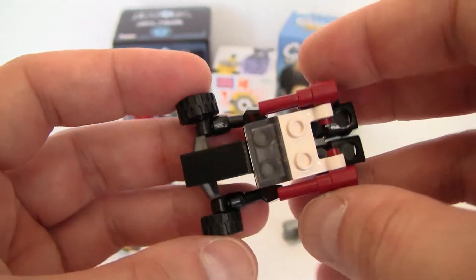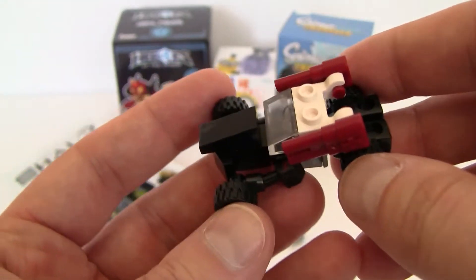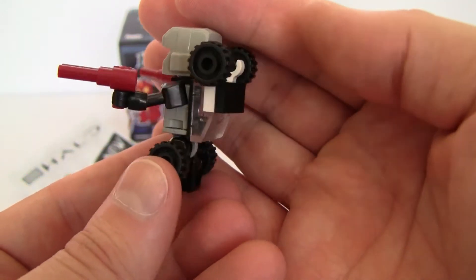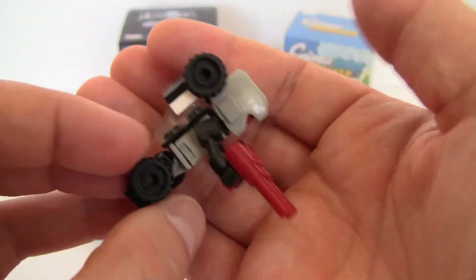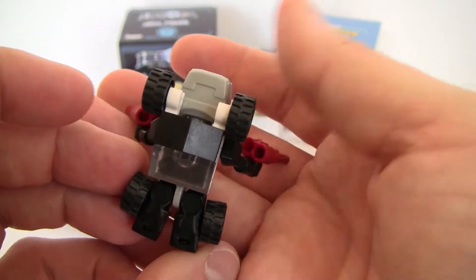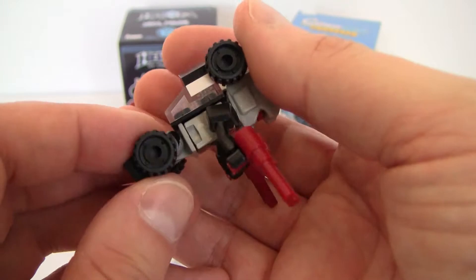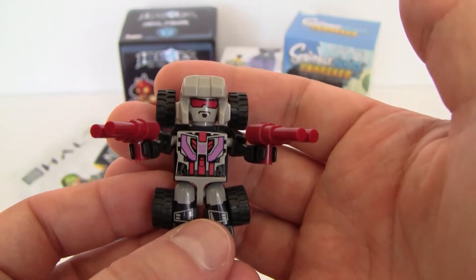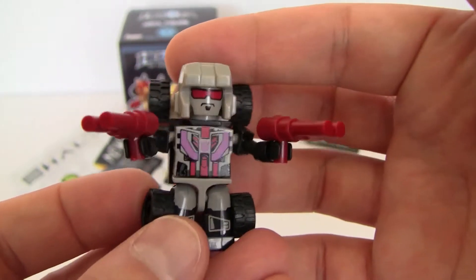Now we can stop having it be a vehicle and make it a much more interesting robot. Here is robot form and as usual it is a lot better. It even uses the wheels as part of the backpack, which I like — it actually has all the wheels on it. Usually you just drop two of the wheels and they just disappear when he turns into a robot. So there you go — Jaguar.